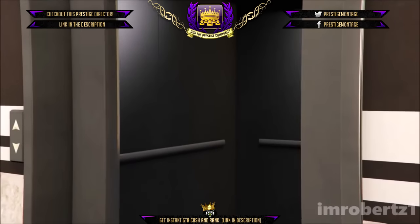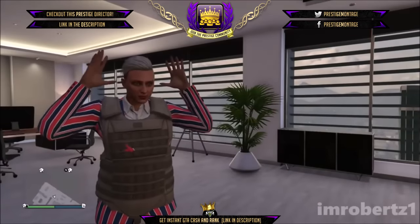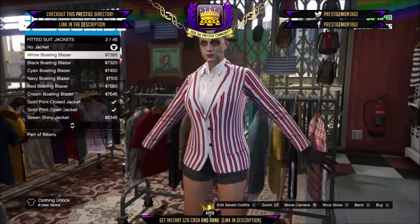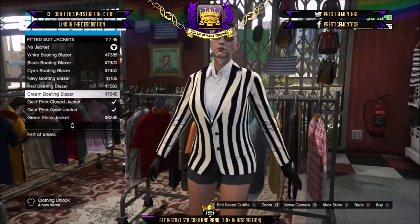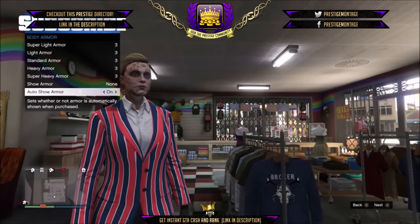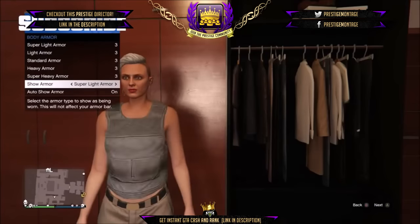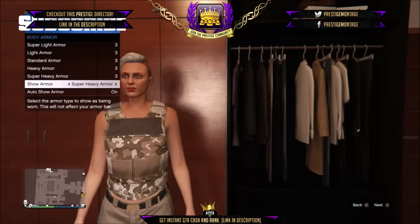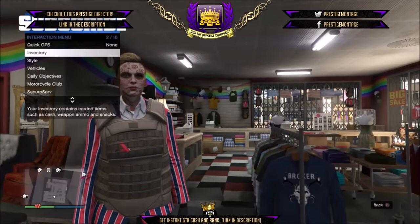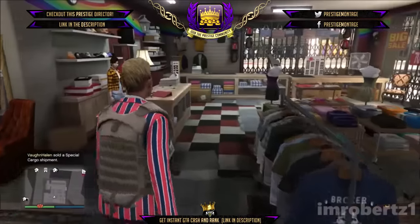In today's Grand Theft Auto Online video, I will show you how to get rare body armor for your female character after the new update. The first thing you need to do is go to tops, fitted suit jackets, and pick any blazer. Now hold down select, go to inventory body armor, auto show armor on, and pick any body armor. You can now pick rare body armor. You can make some really sick outfits using this glitch. As you can see, you cannot normally get these rare body armors without using this glitch. Save the outfit and you're done.